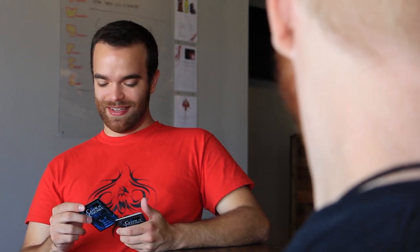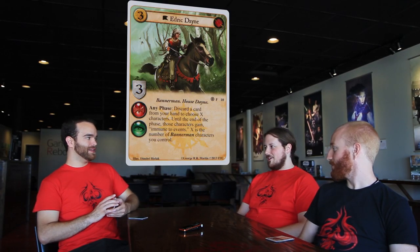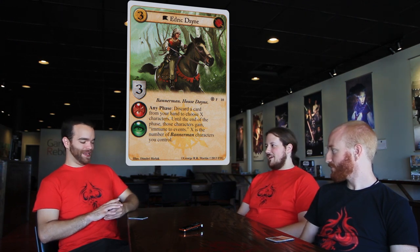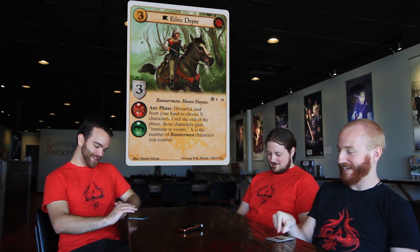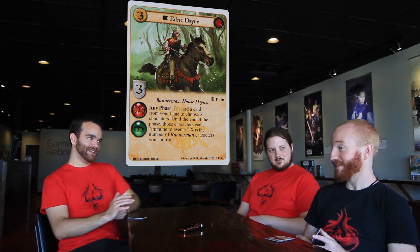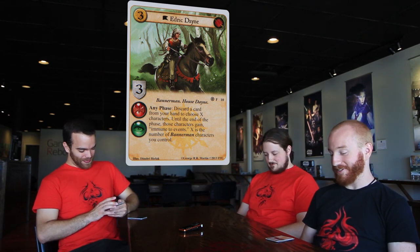Everything Martell felt like they lost with the last cycle of FAQ is coming back. Five of the top eight at Nationals were Martell — they just had to build new decks. It solidifies Martell as the event house. Moving on to the one cost Southron Stronghold.